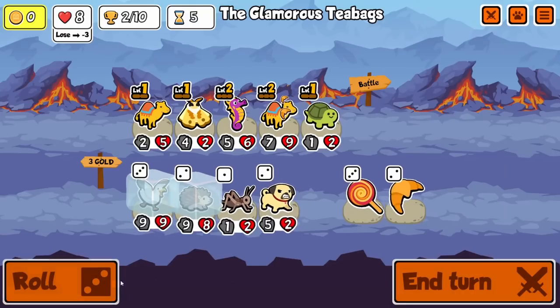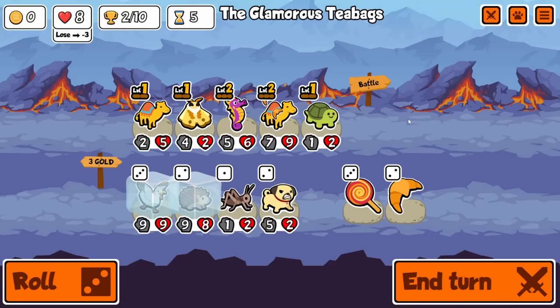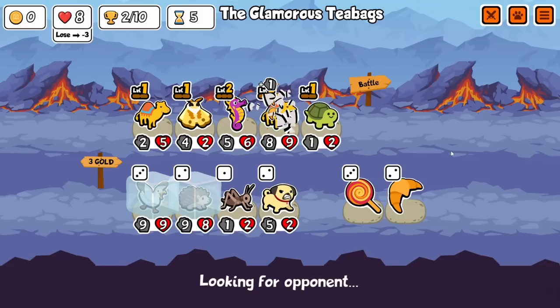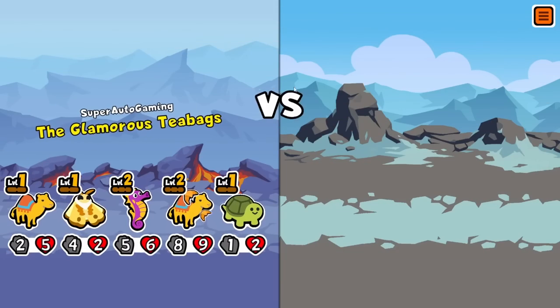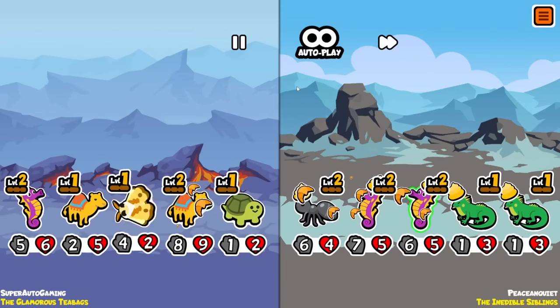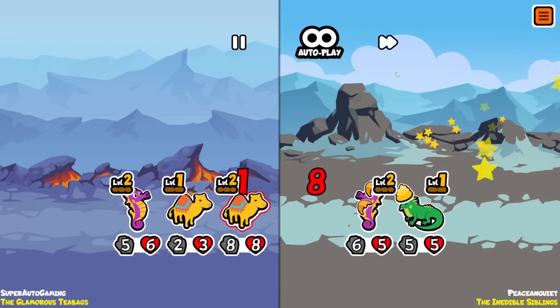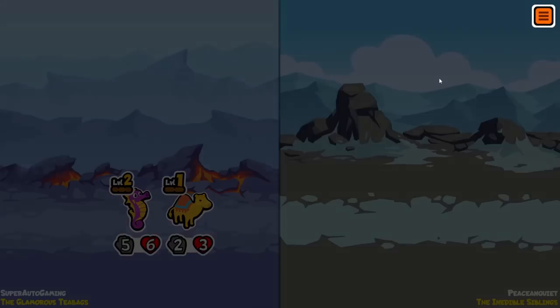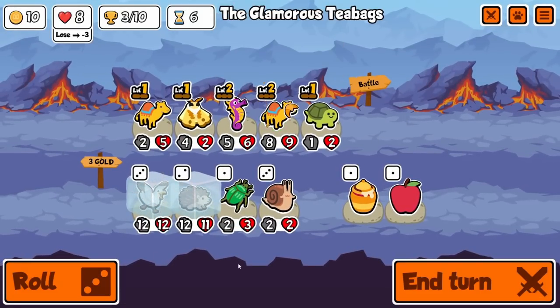I guess we would probably like a blowfish or something in the build - yeah, that'd probably be good. We're still getting the three-three a turn which I respect. Gonna hit it to four, that's good. Winning every turn with dromedary is really really nice - they're getting big, I like that.